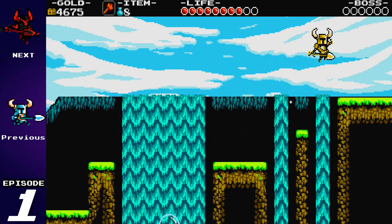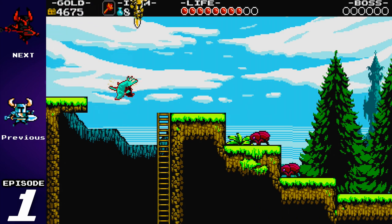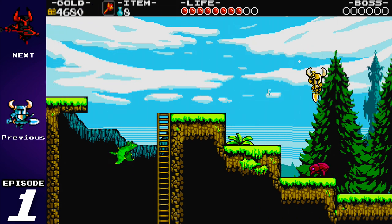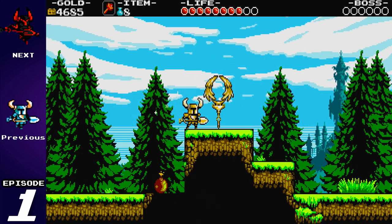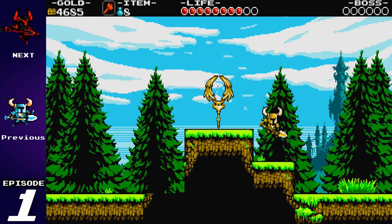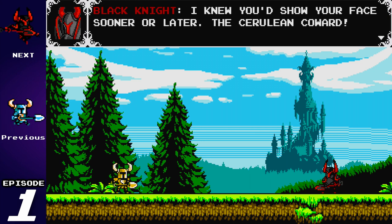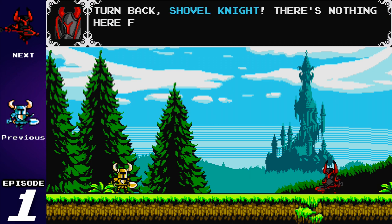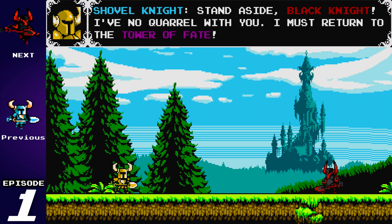One of the things you'll notice that's funny about this game is Shovel Knight is incredibly short compared to all the rest of the knights you'll find yourself going up against. I imagine him with this super chivalrous attitude. I can't eat a bomb. But just seeing him standing next to most of the other knights — except little Black Knight there, who I imagine has a similar voice. The dialogue reads: 'Turn back, Shovel Knight. There's nothing here for you anymore.' — 'Stand aside, Black Knight. I've no quarrel with you. I must return to the Tower of Fate.'